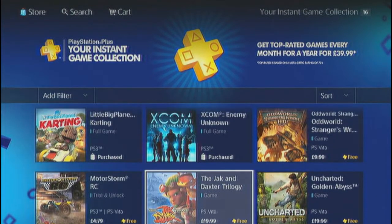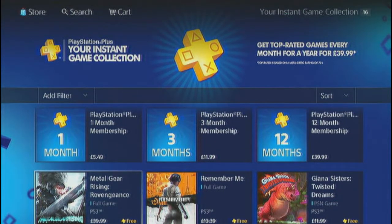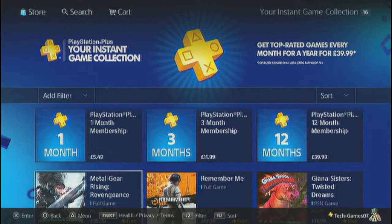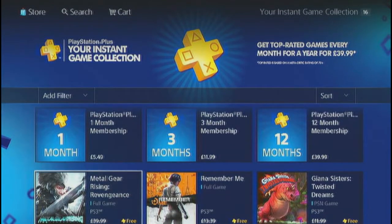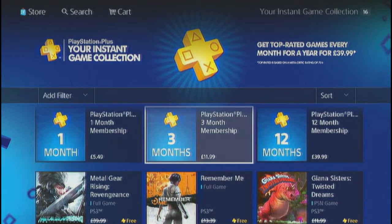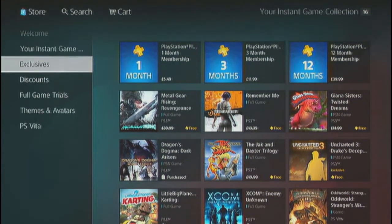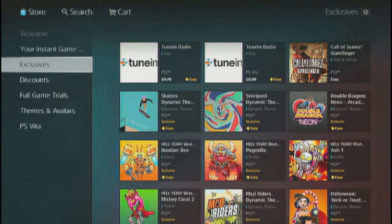There are loads of games — like Uncharted and others — some worth about £20, so you save yourself quite a bit. I always go for the most expensive ones first. It does take a while to download so you're better off leaving it overnight, and once complete your PS3 should automatically go to standby. PlayStation Plus should be carrying over to the PS4, so you should still get all these free games.